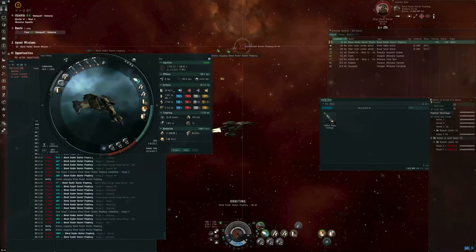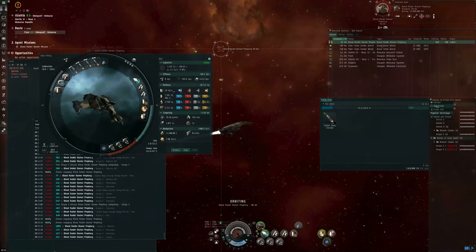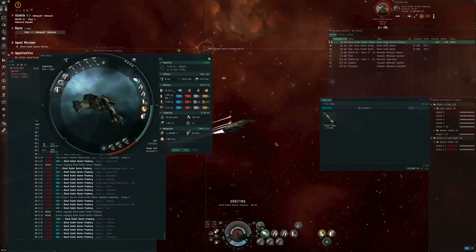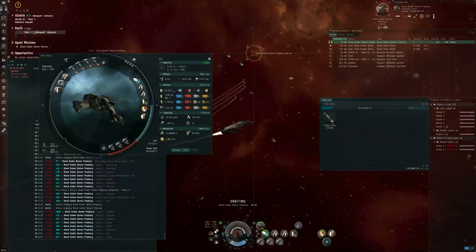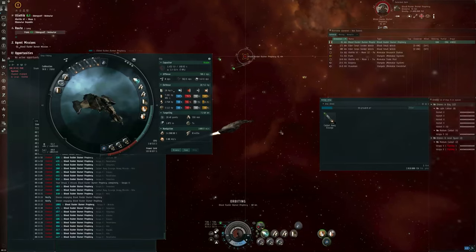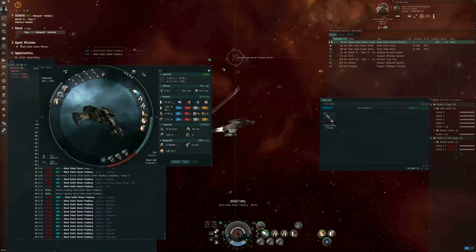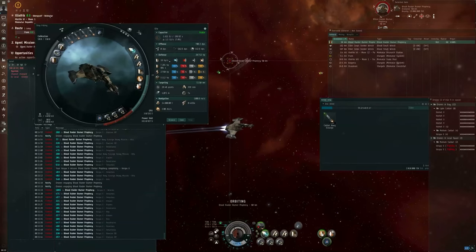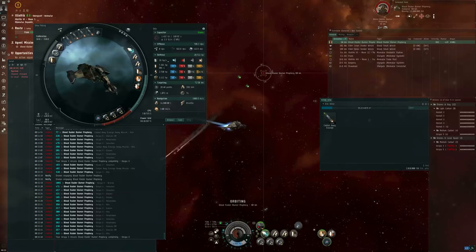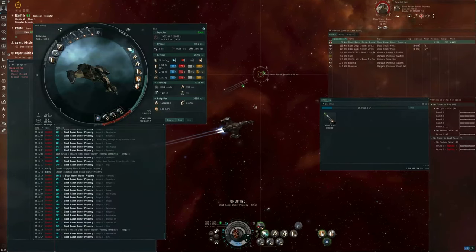Why are my drones periodically stopping? Let me try telling them to be aggressive, see if that fixes the problem. I'm at full shields and the Prophecy is in low armor.